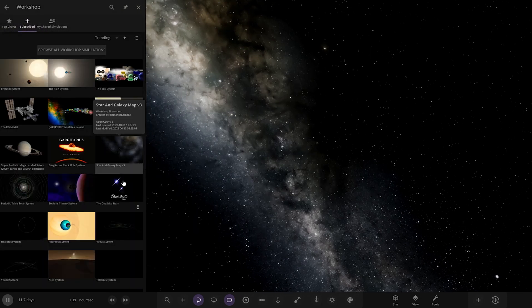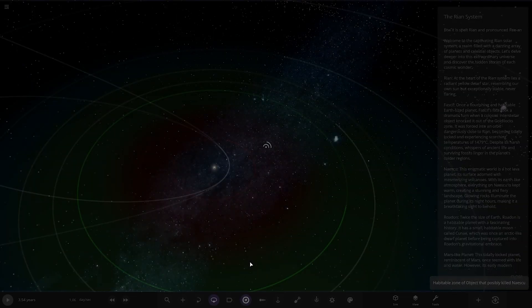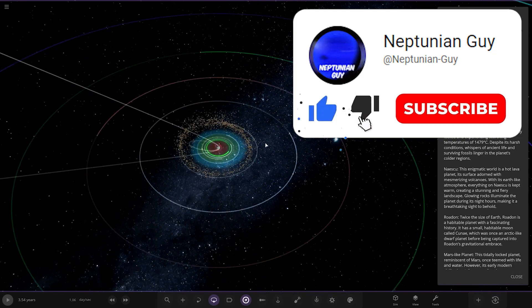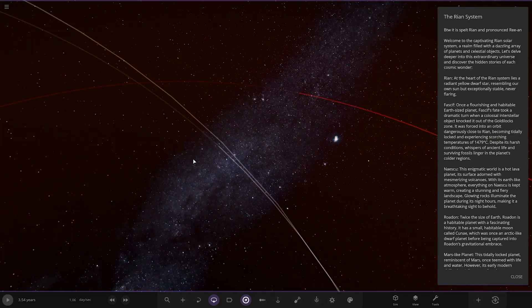So, workshop — it's called the Ryan system, there it is. Let's do this. Looking good. It's going to take a bit of time to load. By the way, it's spelled Ryan but pronounced Rian. The Rian system.